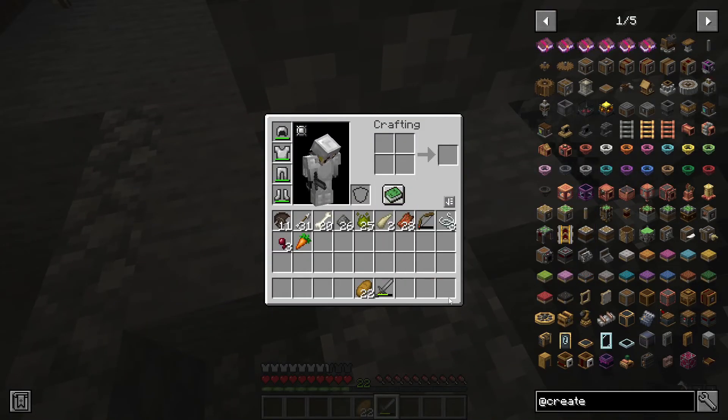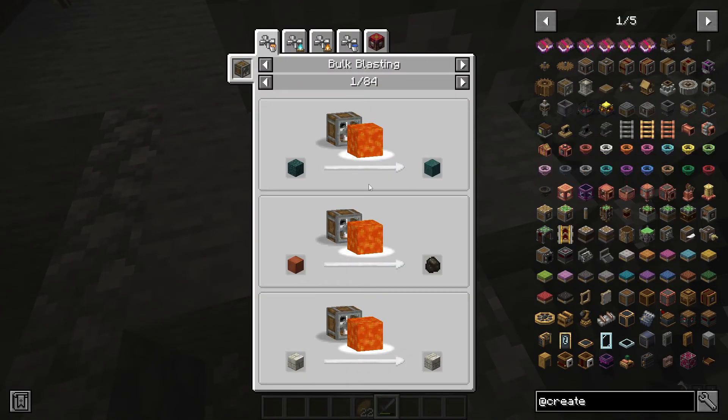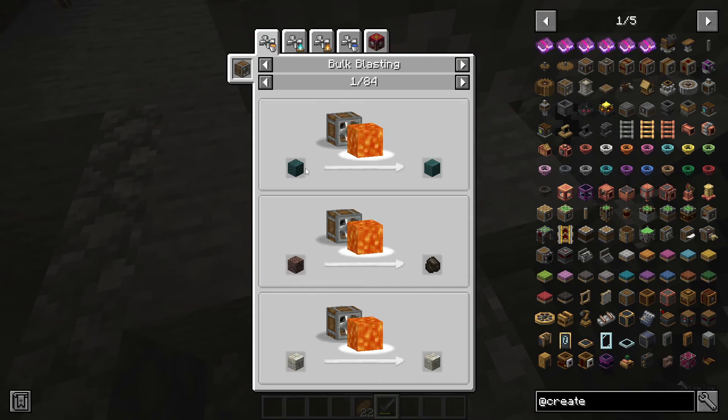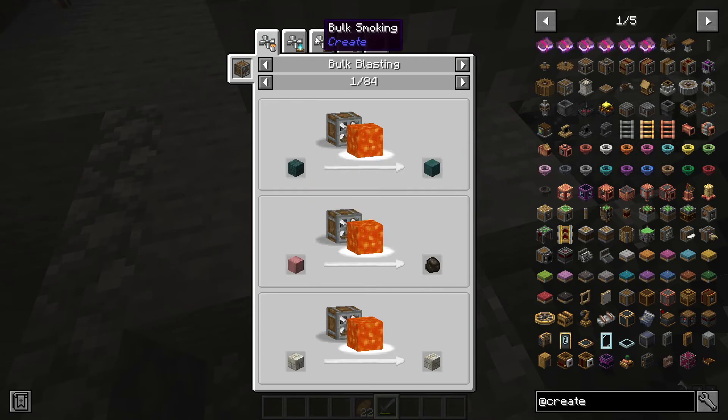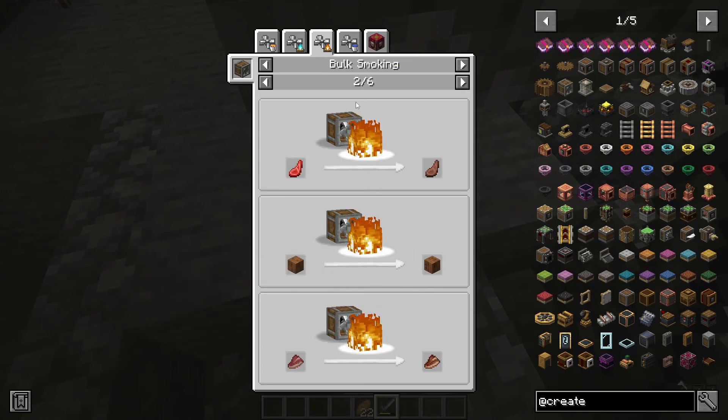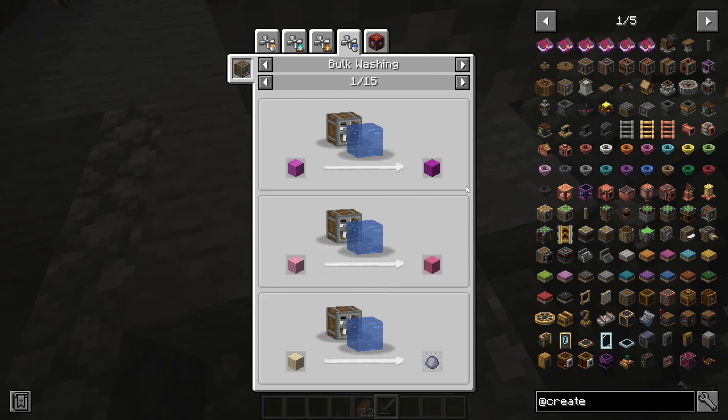Lava will smelt. We also have bulk haunting, apparently, but I'm not going into that yet. We have the fire, which will cook, and water, which will wet things — which is surprisingly useful. Oh, we can turn sand into clay? It's a 25% chance, so you can destroy sand with that. Noted.